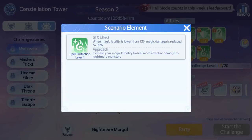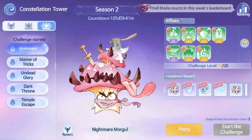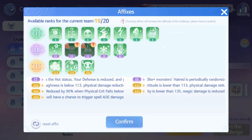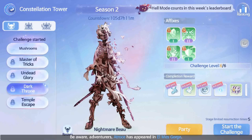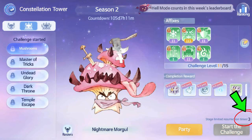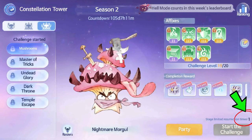However, you have the option to change some of the affixes or add some affixes to increase the difficulty. In addition, a resurrection limit is placed in each difficulty: 5 times for Normal, 3 times for Hard, and 1 time for Hell.